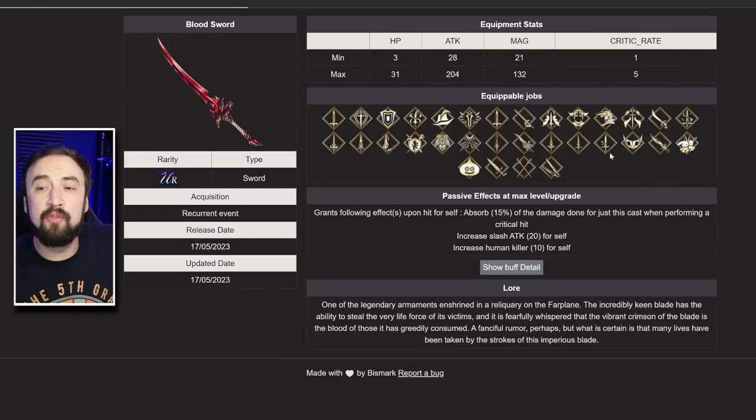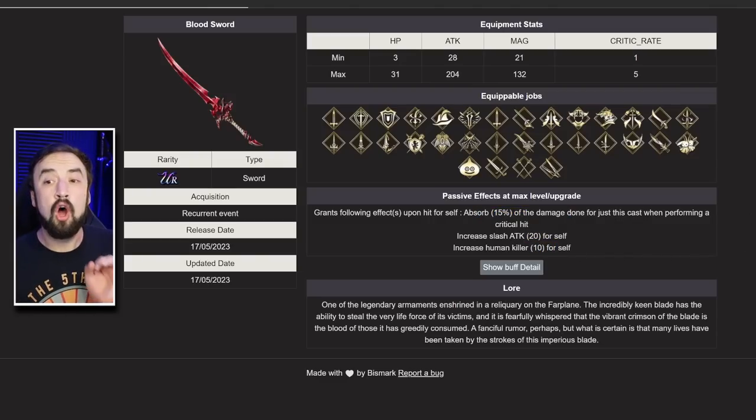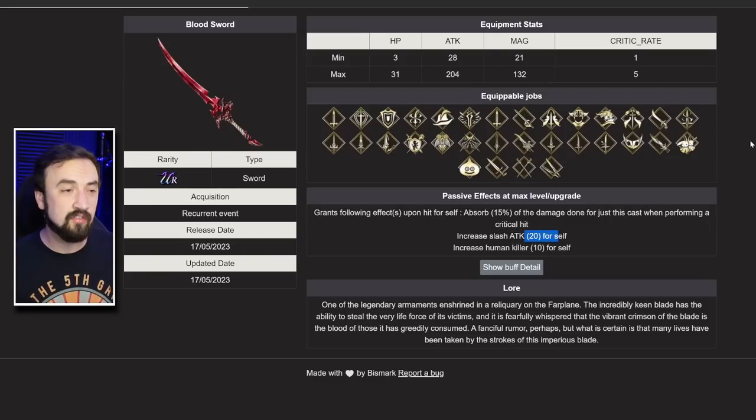The Bloodsword and the Genji Glove are both insanely good pieces of gear. The Bloodsword is a one-handed sword with lifesteal on it — when you crit, you absorb 15% of the damage. It has Slash Attack 20 and Human Killer 10. The Slash Attack 20 makes it particularly good for slashing units, but units that have other damage types built in — striking damage, missile damage — the Absorbing and Human Killer are good for those as well. This sword is what a UR piece of gear should be.